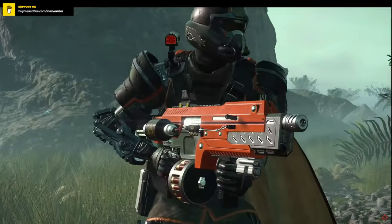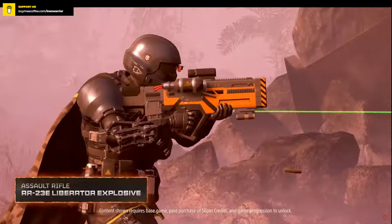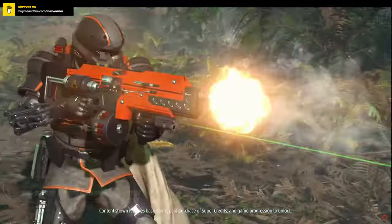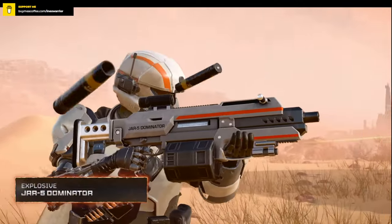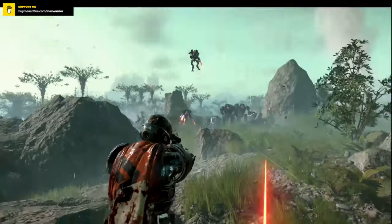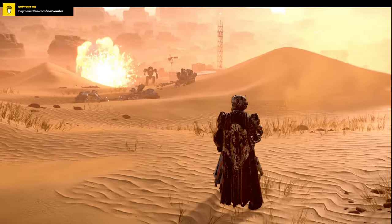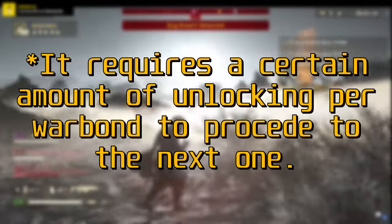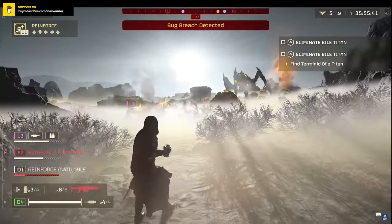War Bonds are basically mini battle passes, except they are not for a limited time in Helldivers — they will exist for as long as Super Earth does. Even when new War Bonds are added to the game, the older ones are still going to be in there. Just like battle passes, the War Bonds will offer new unlockable gear, or as the devs call it, new toys to play with. You can unlock any and every piece of content or gear from these War Bonds however you like. You can even unlock partial gear from one and partial gear from another at any given time. There is no cap.